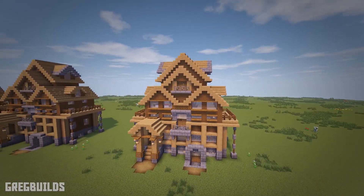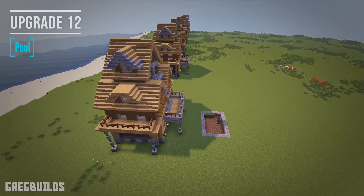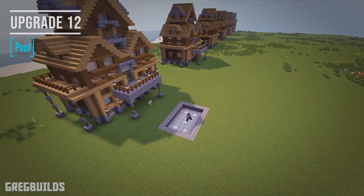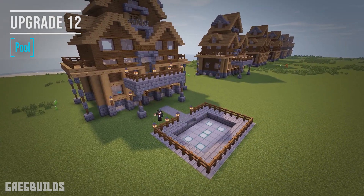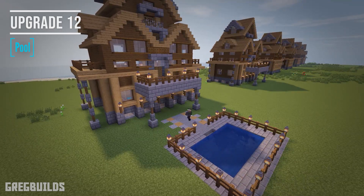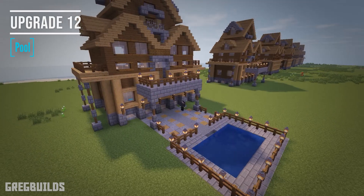Upgrade 12 is not attached to the house — rather it's a backyard pool addition. I made this pool with stone brick blocks, stone blocks, andesite, polished stone blocks, and sea lanterns. At this point the house is turning into a mansion, if it wasn't already one. But we did start with a house with 3 floors above ground and a full sized basement below, so I believe that qualifies as a mansion before we even started the upgrades.